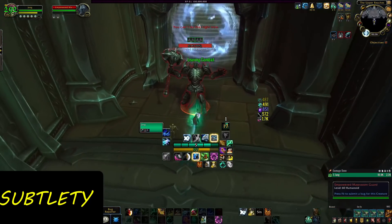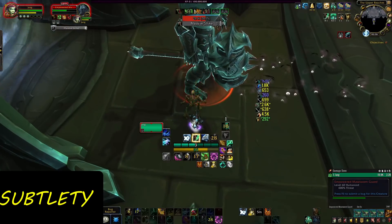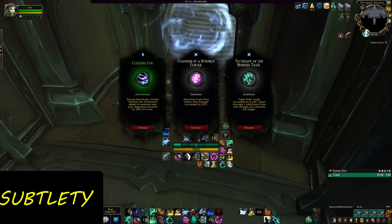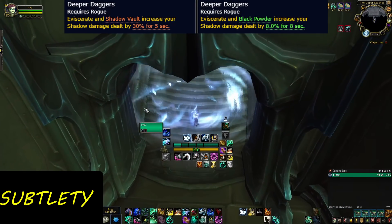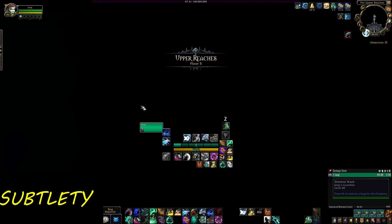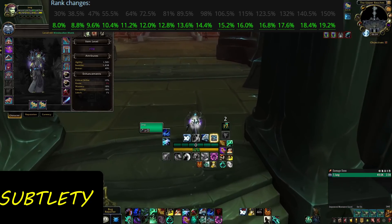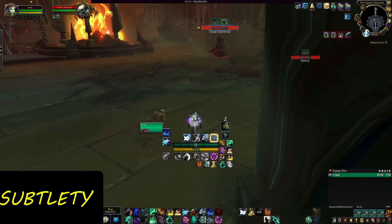This is significantly weaker compared to what it was before, and it hurts a lot because it was part of your strongest key thing as a Sub Rogue — your Shadow Dance window. Another part of your Shadow Dance window that was very strong was your Conduit, Deeper Daggers. Deeper Daggers used to increase the damage of your Shadow damage after using Eviscerate by 30%. Now it's been nerfed to only 8%. Yes, it now lasts for 8 seconds, so it's going to last for the entire duration of your Shadow Dance, but the damage has been reduced to less than a third. The scaling went from 30% to 150%, and now it went to 8% to 19% — one of the biggest scaling nerfs.